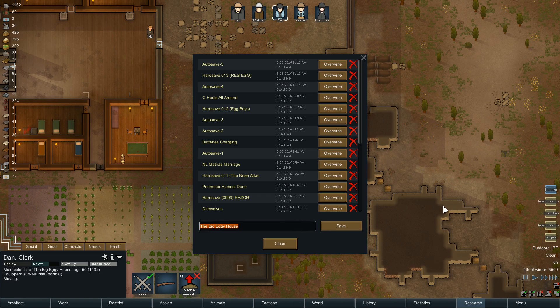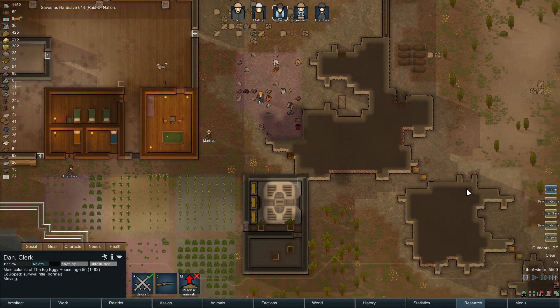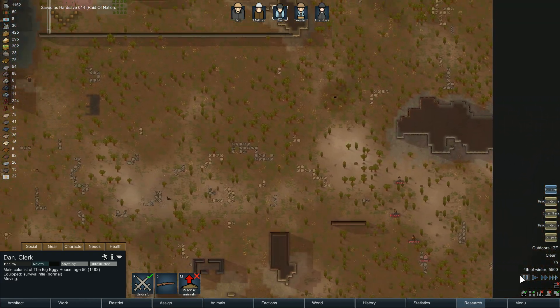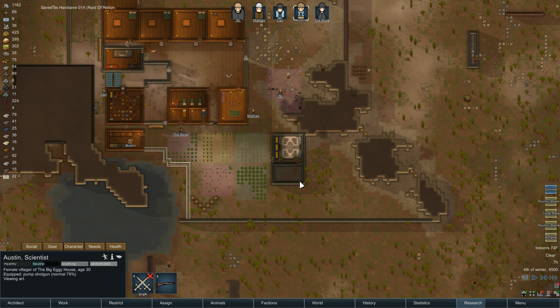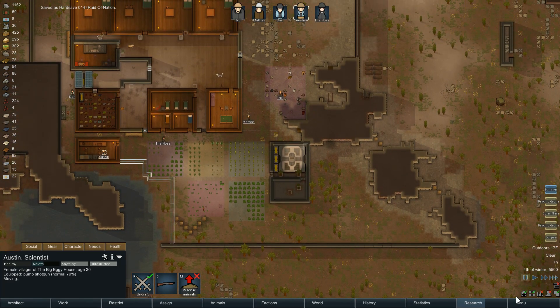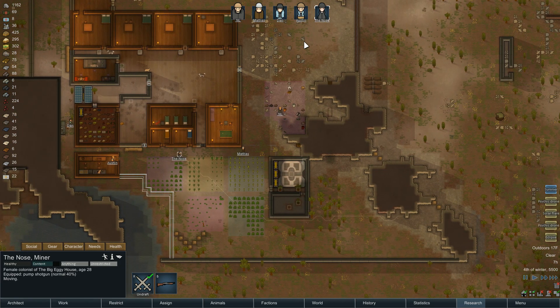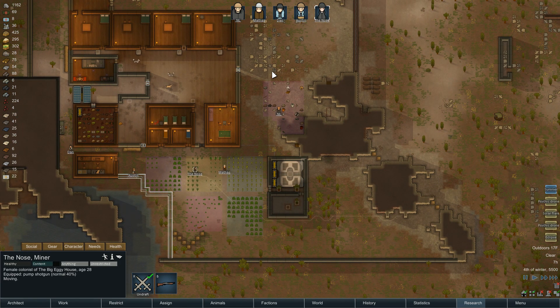Let's go. Hard save. Zero, one, four. We're going to say — Raid of Nation. So we're going to go through this attack on this episode. They're getting close here, boys. Austin is not drafted — Austin is a legend. Let's go here. Let's just see where everyone is, make sure everyone is in position to be successful.